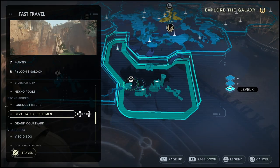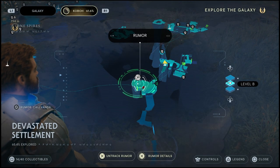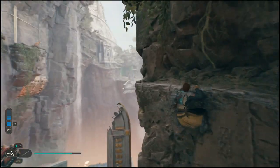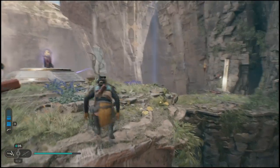In order to get started on the mission, fast travel over to the Devastated Settlement. Go down to the fast travel point, just go into the Devastated Settlement very quickly. From here, you won't have to go very far — just simply climb up these rocks, and you will be able to glide over to the other side. Once you guys have gotten over to the other side, the cutscenes will start.